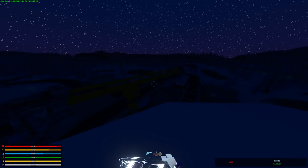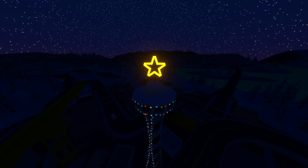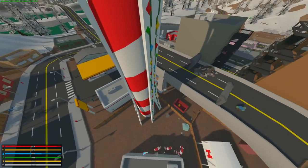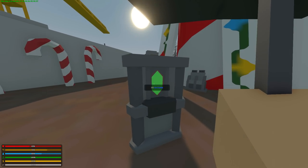For the second achievement, we will head to Washington. For this achievement, you are required to power the big star that is located on top of the Seattle Tower. On the bottom of the tower, you will see a generator and something else next to it. And this something else requires 2 chemicals, 4 metal scraps, and 5 ice crystals.